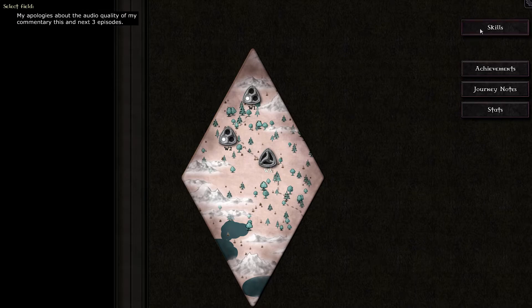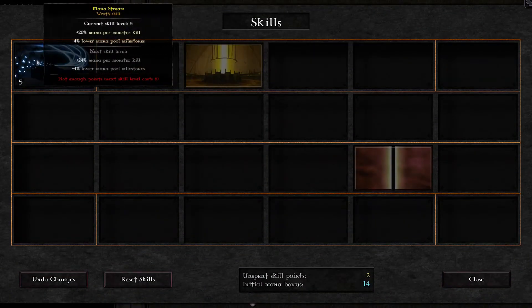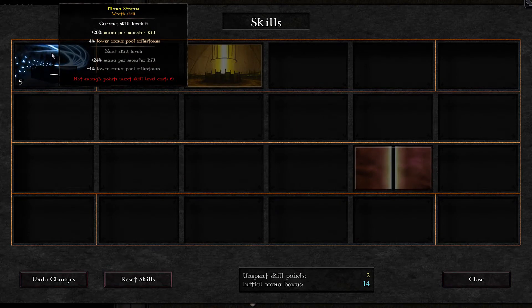We'll talk about the gems in the game. Skills are now at 5, and you can see here every 5 levels it does get a bonus advantage. It is minus 4% mana pool milestone, which is a lower mana pool milestone — but minus 4% lower. Does negative negative make it positive? Yes, it means that we have lesser requirements to reach the mana pool milestone.